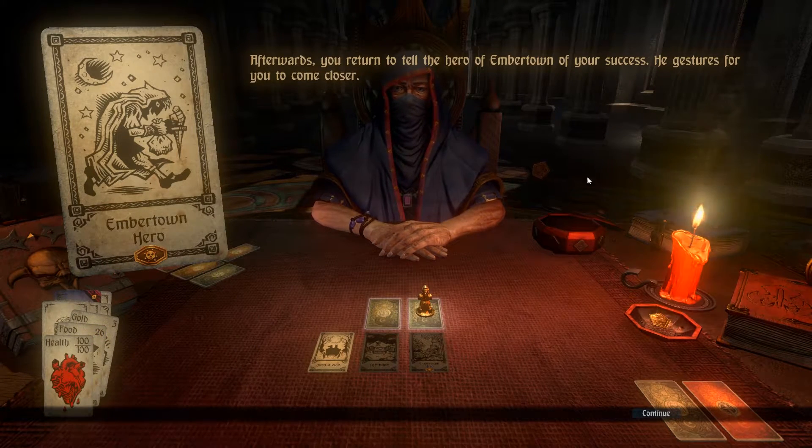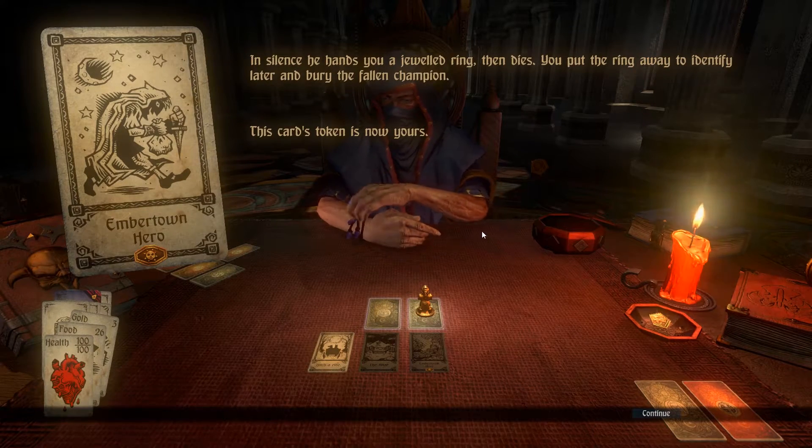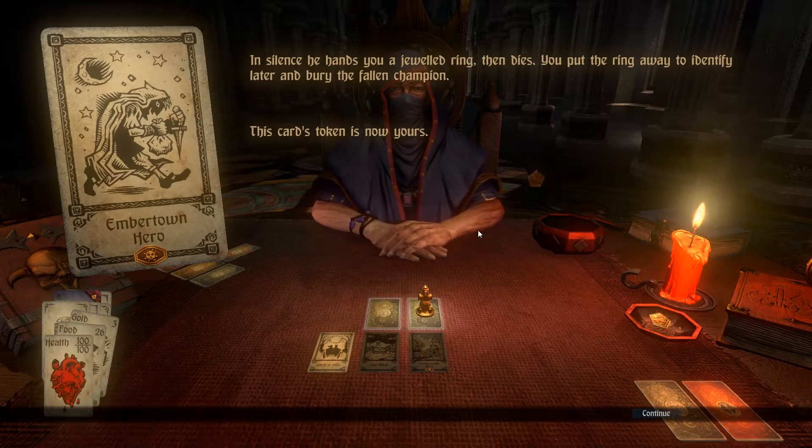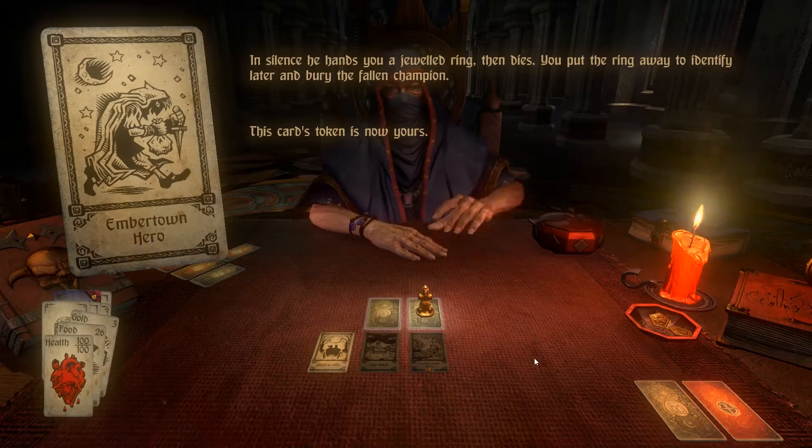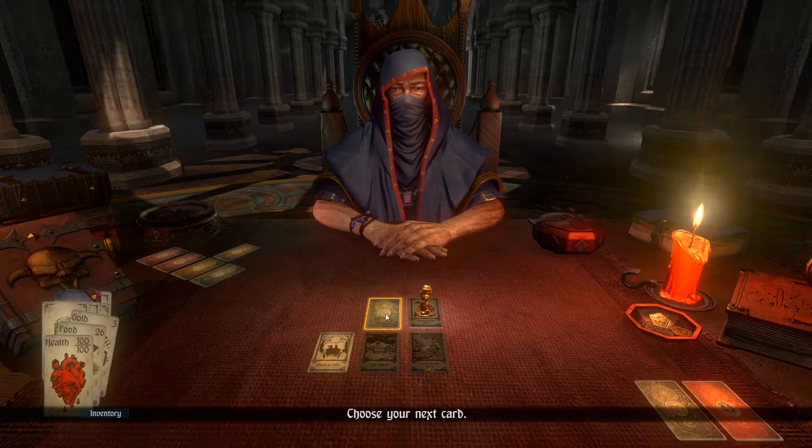After you return to tell the hero of Embertown of your success, he gestures for you to come closer. In silence, he hands you a jeweled ring. Then dies. No! I just met you, man, and you perished on me. Put the ring away to identify later and bury the fallen champion. Good sir. Good noble knight. I shall remember that for at least another five minutes.